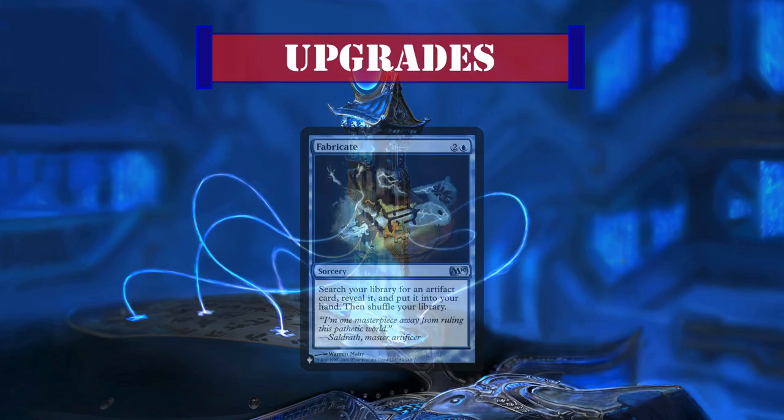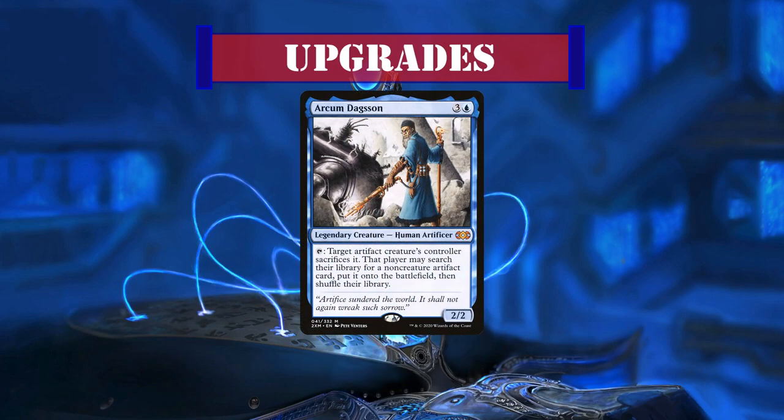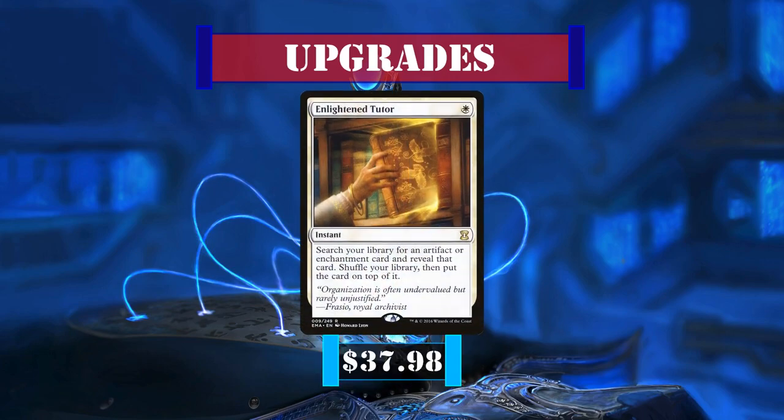For further upgrades: Fabricade is another great tutor to get vehicles directly into hand, while Arcum Dagsson is a bit slower but lets us cheat them directly into play at the cost of sacrificing another artifact. Academy Ruins is a fantastic land-slot recursion piece to keep pulling artifacts from the bin, and Tezzeret Artifice Master gives another draw source with an ultimate that fetches a vehicle into play from your deck every turn. Finally, Enlightened Tutor fetches any artifact to the top of your deck very efficiently, but this upgrade alone costs as much as all our other upgrades combined — the cost of a higher education.